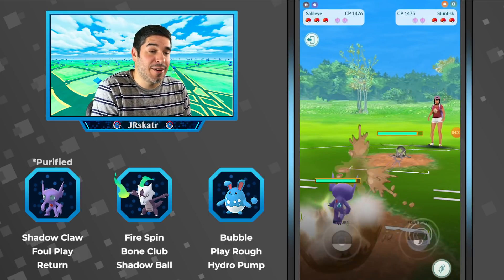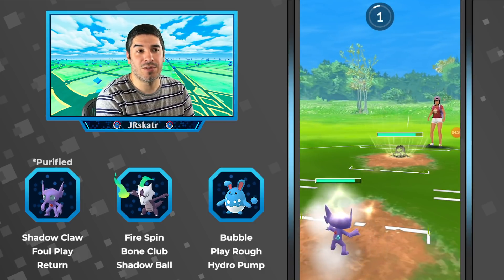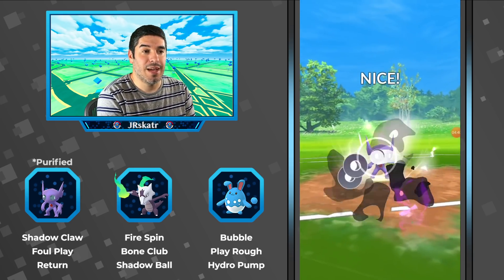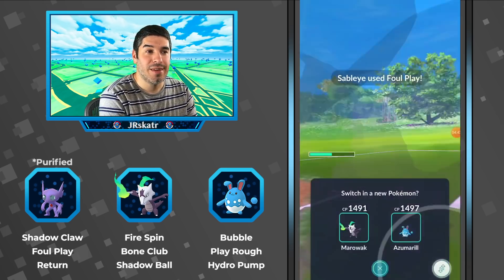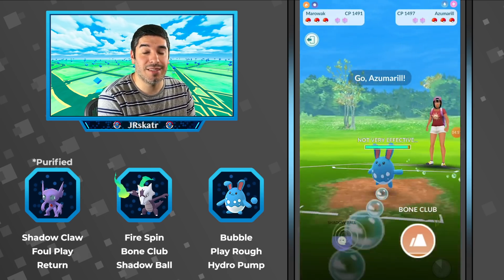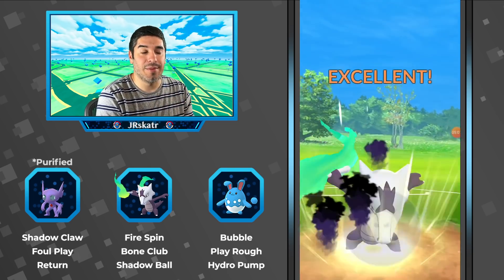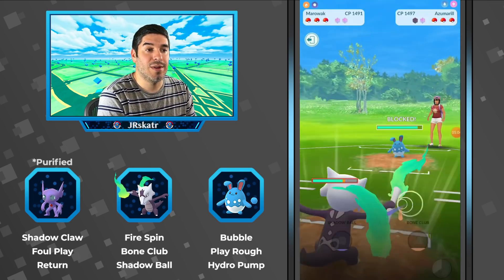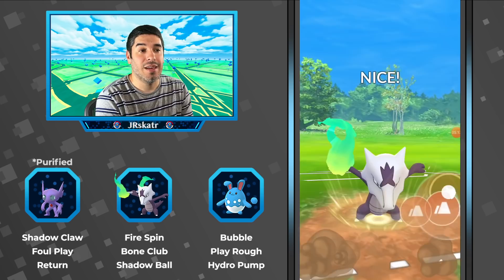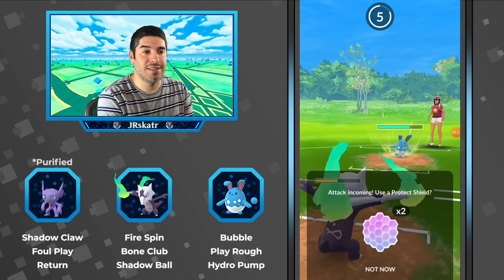Game two: we have Galarian Stunfisk — definitely an interesting matchup, probably just go straight Foul Play here. The Rock Slide will do a big chunk of damage, so not something you want to tank too many of. He decides to switch out. Now he's coming in with Alolan Marowak — that's fine, because Azu can also counter it. By not putting your best counter in, you keep that option to line it up later, so that's a good switch.